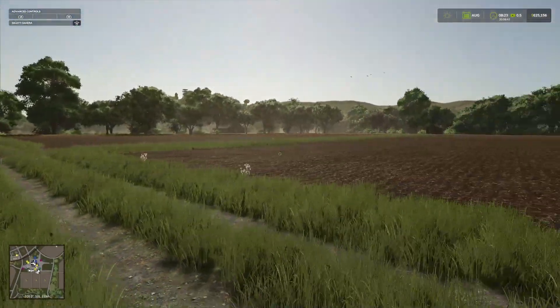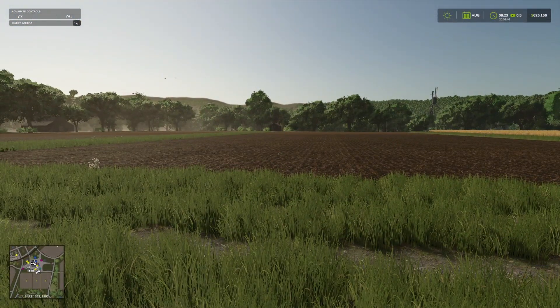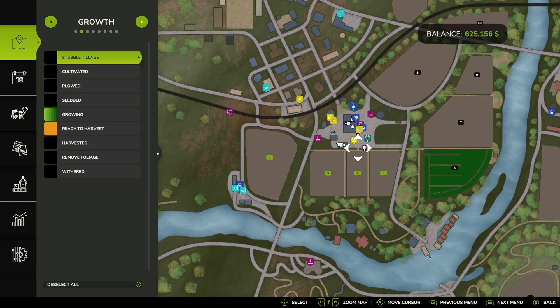Here's another way to have a look at your lime requirements and your pH levels for your fields — go into the map and tab over to precision farming.